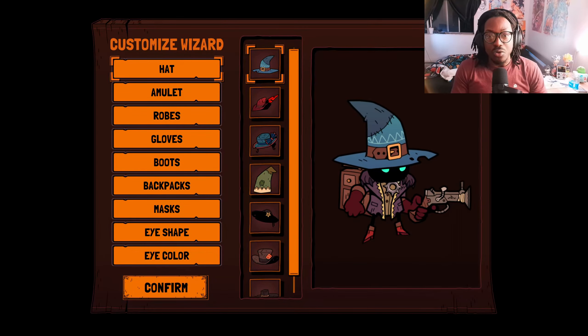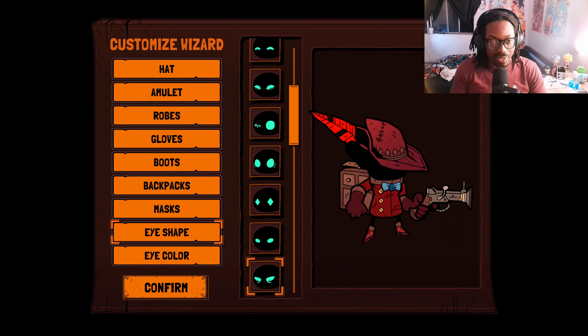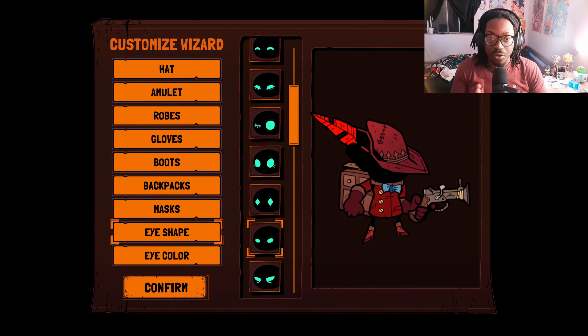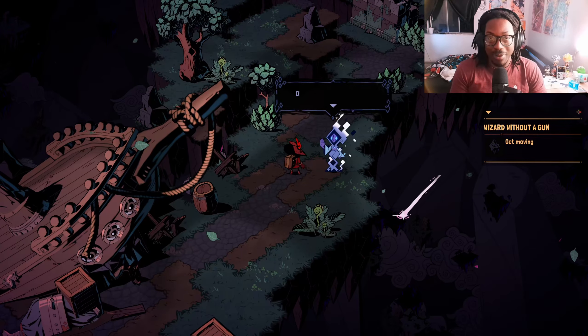The game starts with your career and your character. You can choose from a variety of different wizard classes — I'll get to that a little later — and they all have quite their own abilities. Once you've created your character, you drop right into the world with nothing but your clothes on your back essentially.